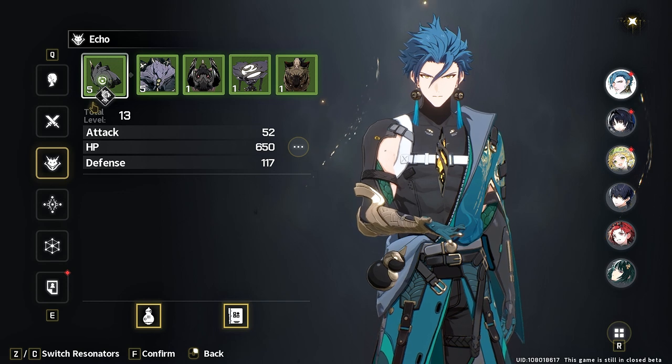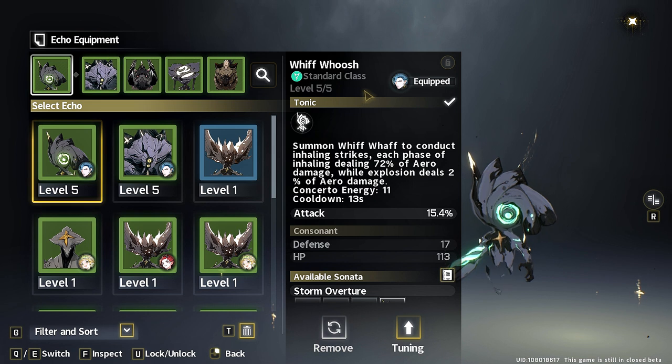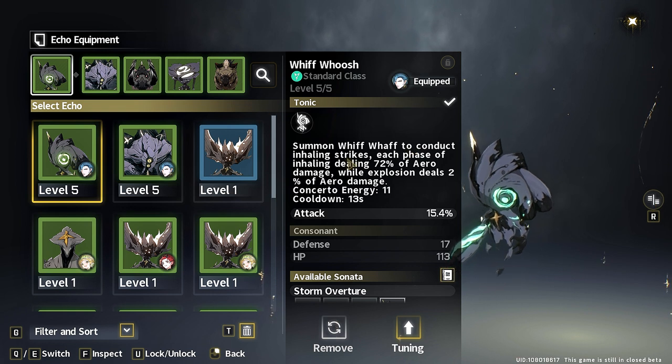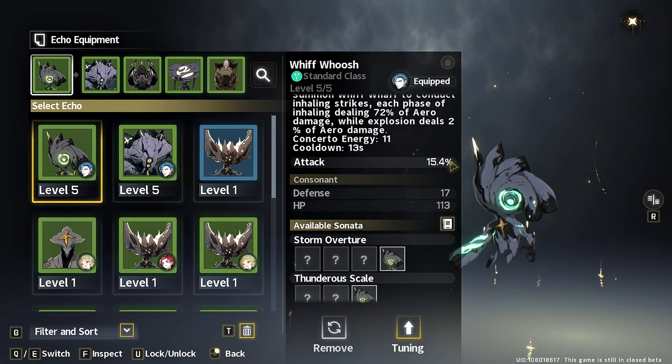The next tab is Echoes, which can drastically affect your stats. Your first slot is probably the most important because it's the slot with the summonable echo. When looking at an echo, pay attention to what it gives you — shown under the 'Tonic,' which is the ability or animation triggered on summon. For example, one echo says: 'Summon Whiff Waff to conduct inhale strikes, each phase of inhaling dealing 72% Aero damage, while explosion deals 2% Aero damage.' Concerto energy is 11 and cooldown is 13 seconds.